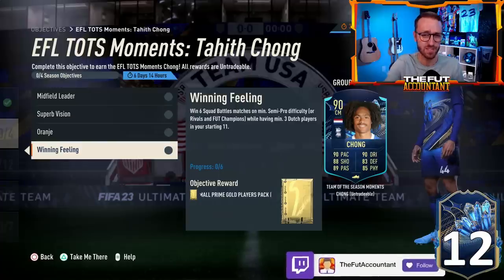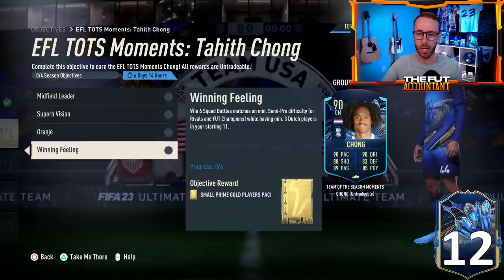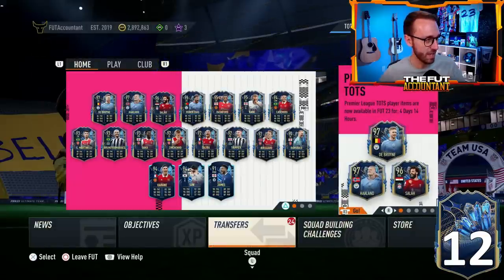That's a card that is a must-do — a couple of games of squad battles is all that it is. Three separate squad battles matches, six squad battles matches, having three Dutch players. You can do it in rivals and champs as well. Use a couple of your Eredivisie TOTS cards in rivals this week, get this done, and you've got a Chong that links with those Eredivisie cards with the Dutch links. That's an insane card.